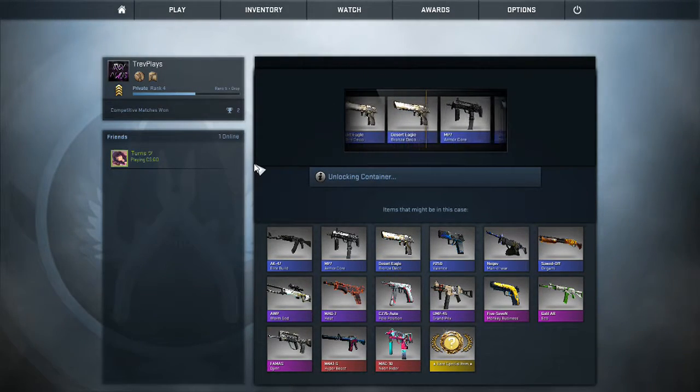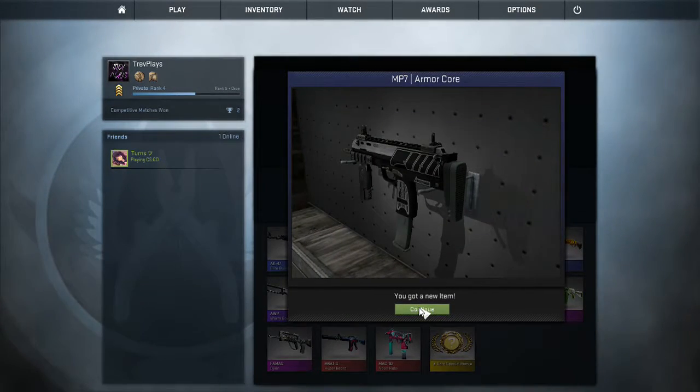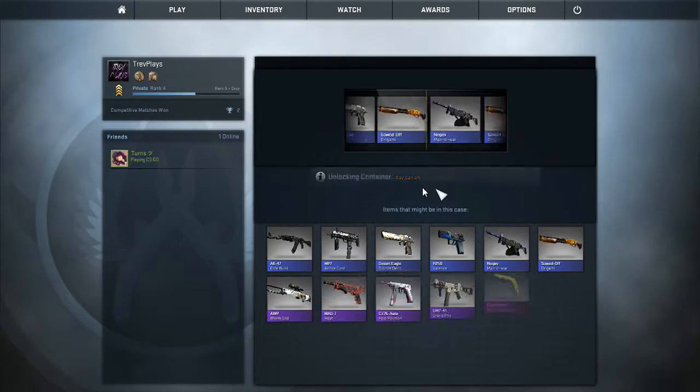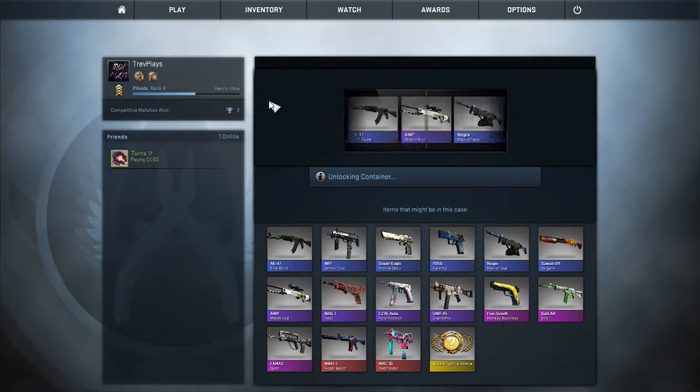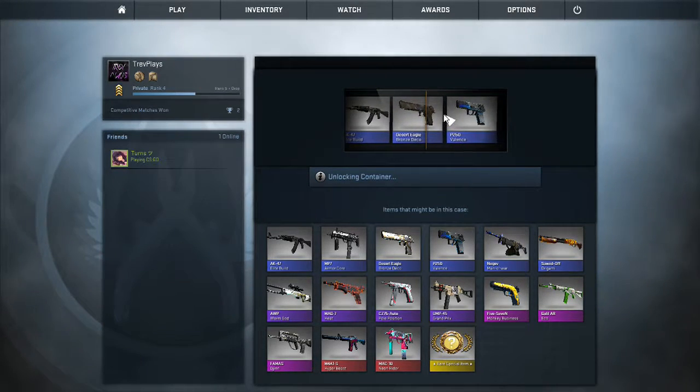Come on, give us something good. MP7 armor core. Okay. Well, we already got the Neon Rider, so... Come on, please give us something good. Let's go... Bronze Deco. Dang it.